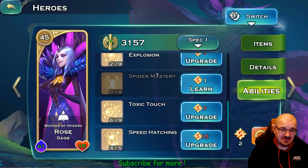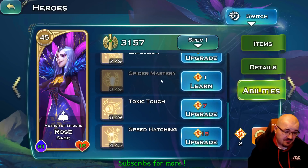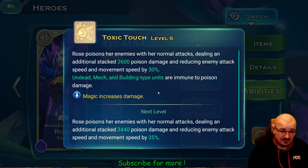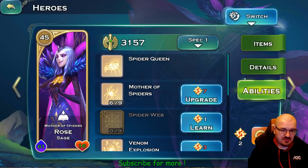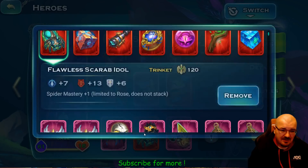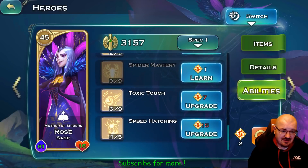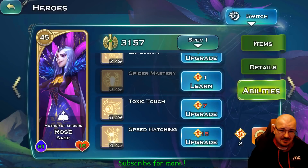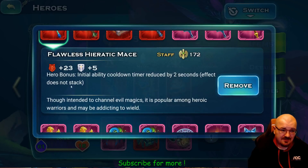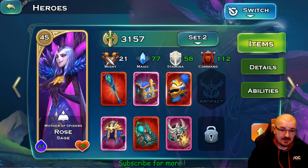Basically it's a mixture of boosting up the spiderlings as much as possible so she can summon as many spiders as possible, while at the same time doing some damage and reducing the attack speed and movement speed of enemies. That's how I set up Rose from a dark perspective. The only reason she has this item is because it's flawless, and magic does give her some damage bonus. I could actually give her a magic item — I'll think about it.